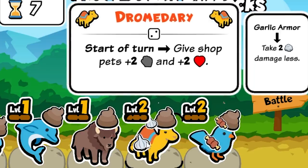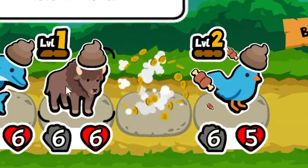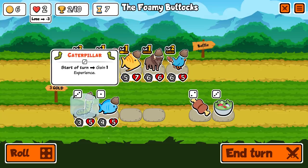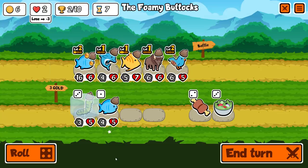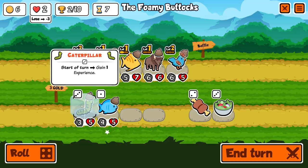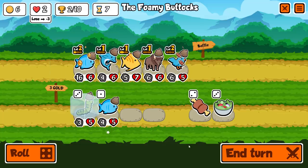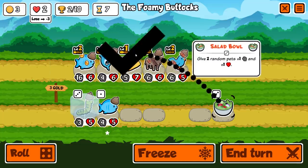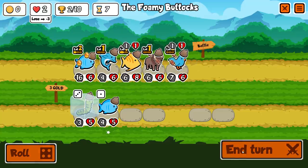I think I'll maybe get rid of the dromedary. He can go there. Then we're going to put the fish and then another fish. The caterpillar would be cool, but I think it's maybe a little late to start its leveling journey. I might regret not getting that because it seems like it would scale really, really hard. For now, I'm going to give a meat bone so you can hit hard, then give that to the others. And off we go again.